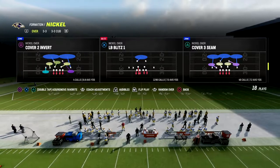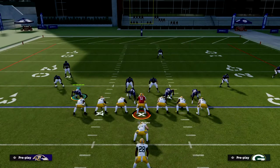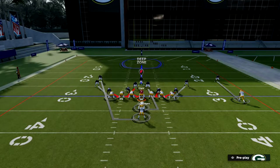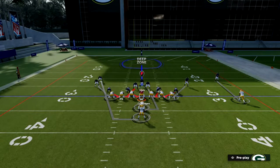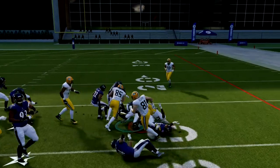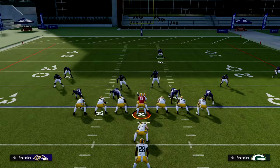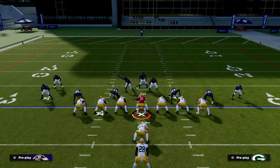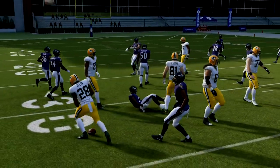LB Blitz One setup is really simple. We're going to pinch our linebackers, spread our defensive line, and crash our defensive line down — and that's literally all you need to do to stop the run. You'll notice the natural edge created by spreading the defensive line is going to be significantly helpful. You can also show blitz, which brings people down to the line of scrimmage, makes it harder to run outside, and you'll see the linebackers shoot right through and stop the run.